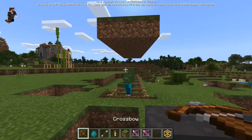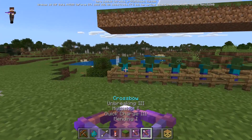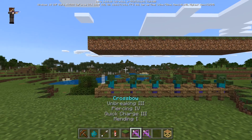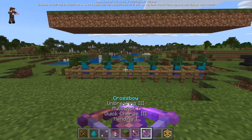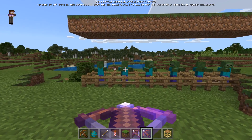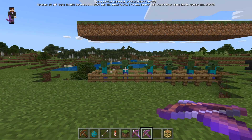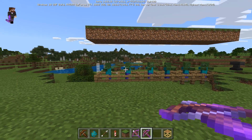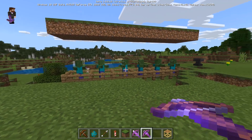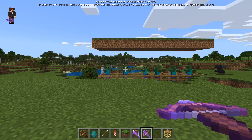Next I want to show off the enchantments for the crossbow: there's Multi-Shot, Quick Charge, and Piercing. Let me show off Multi-Shot first — if I take a shot here you're going to see three arrows come out. They don't always spread the way you'd think; they're spread evenly apart so you'd think it would hit all three targets, but it doesn't always.